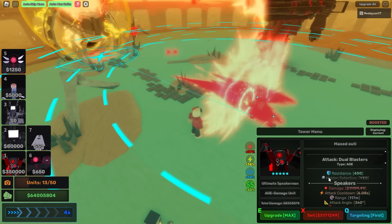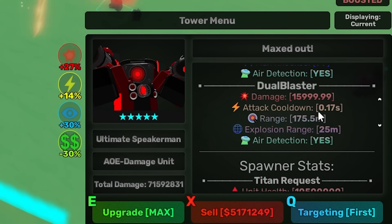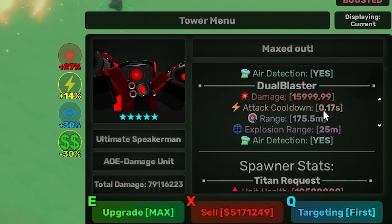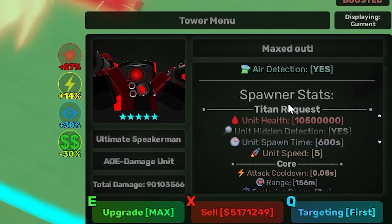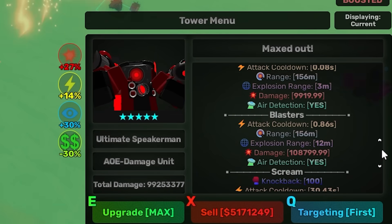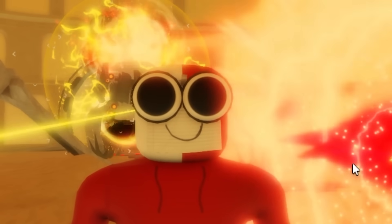These are the max stats: 211,000 damage, six second cooldown — that's just the speaker. The dual blasters are 15,999 damage with a 0.17 cooldown. And then the spawner stats for the Titan — you can just read them. These things are insane. These ultimate units are mint.